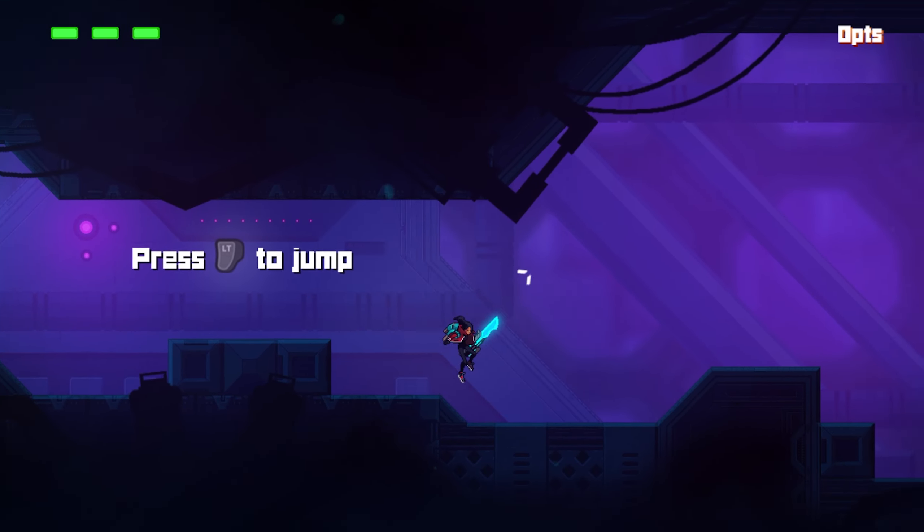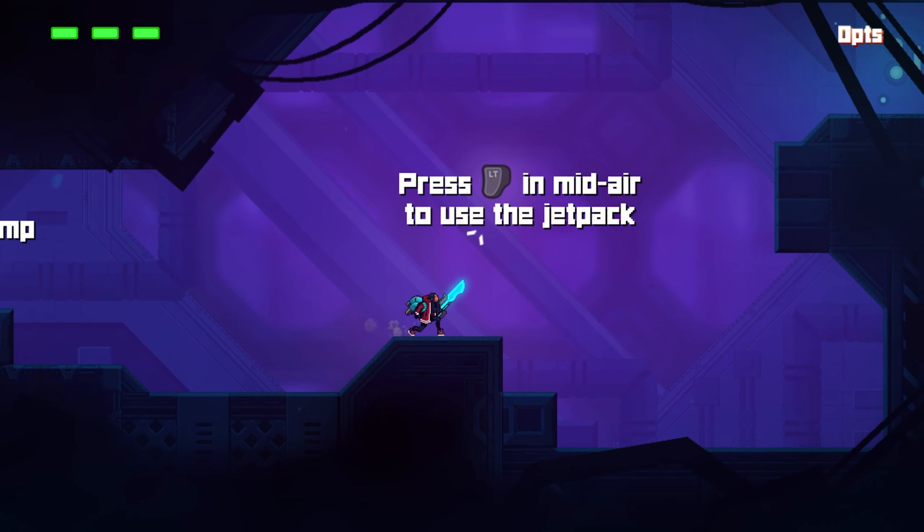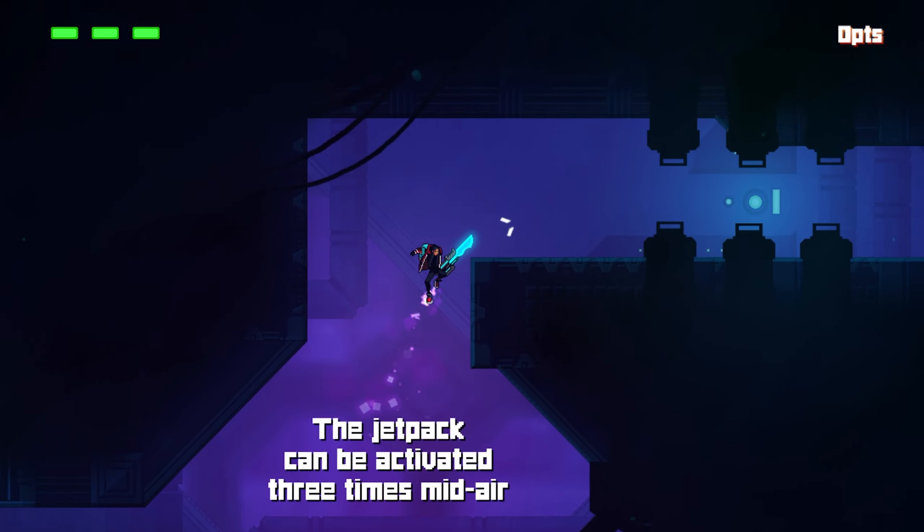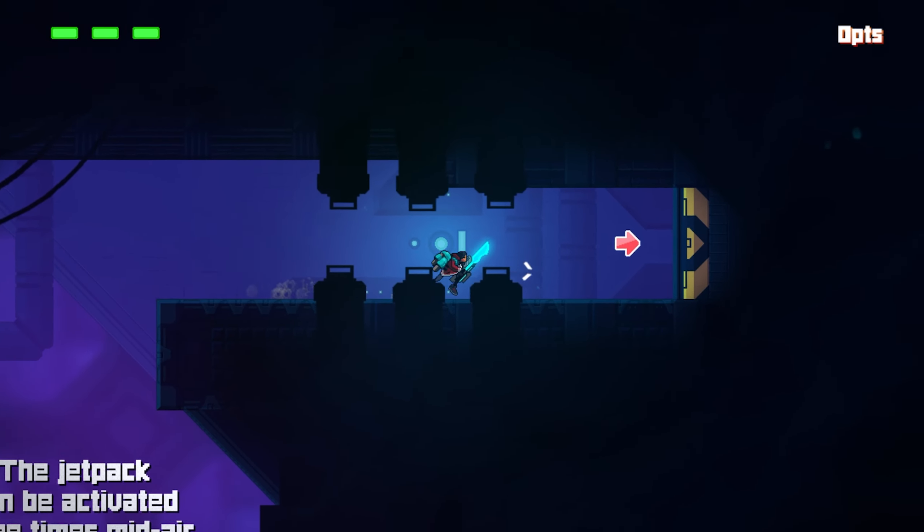En cada juego me cambia la tecla de saltar. Presiona dos veces para usar el jetpack. Puedo saltar hasta tres veces, ¡qué pasada! Rompiendo las físicas, como debe ser. Dice que lo puedes activar tres veces, ya me había dado cuenta, pero muchas gracias.